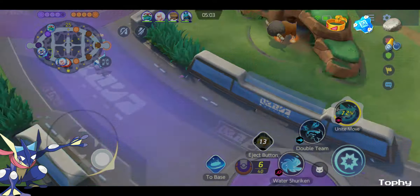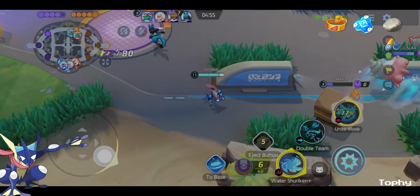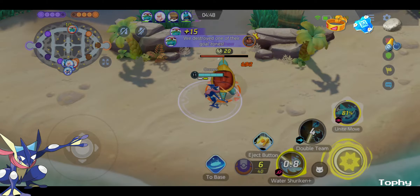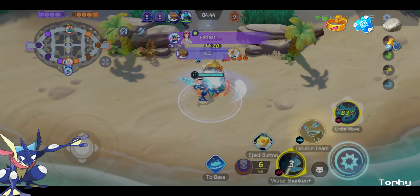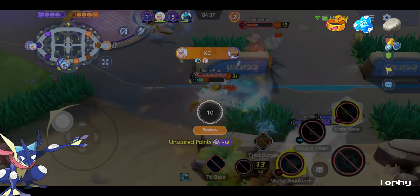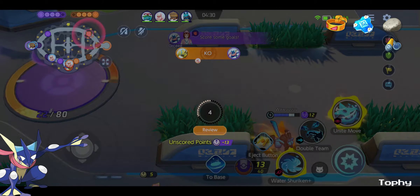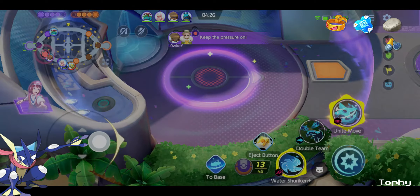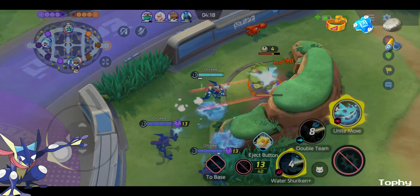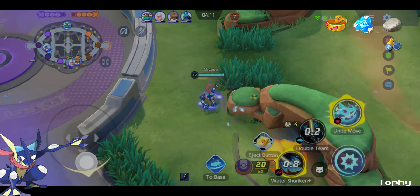We're going to the bot side to contest Dreadnaw again. We leveled up our first skill. They're trying to zone us out, but we serve as a free target for Slowbro. We hit Dreadnaw and switch to melee mode because we need those crits. Look at those crits — slapping the tail of Dreadnaw! We've been destroyed by Zeraora again, but that's a nice trade-off. They can't dunk. Every time we dunk, it converts to your XP, and even if they kill us, our teammates have advantage. Dreadnaw gives us XP and shield.